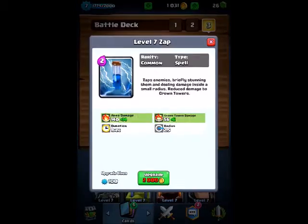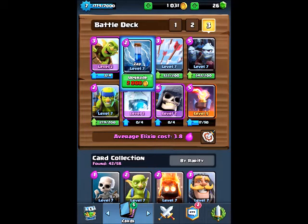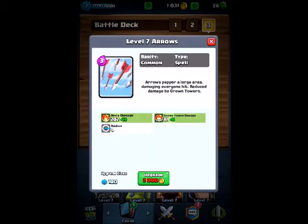Then we got the Zap spell, which is honestly one of the best common cards in the game. Not only does it do decent damage but it also kind of freezes the opponent's troops for like a good two seconds, and that is very key. You can see in many situations it's a very very good card.